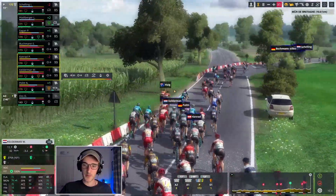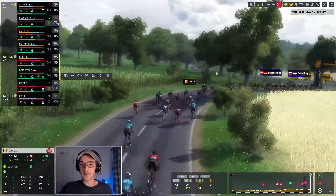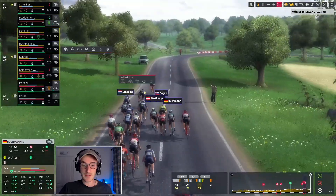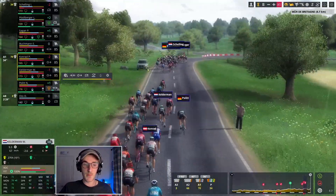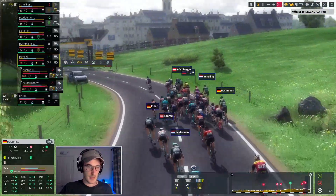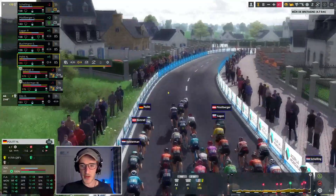I got far too caught up in that KOM battle — I ended up way too far back in this descent. You can see Chris Froome is further up the road than us right now, and that says it all. Van der Poel is up the road too, so it's going to be a very quick rhythm. But they're just up the road — we should be okay. Nils Politt has done great work there, bringing Wilco Kelderman right to the front and we're ready for the final ascent.